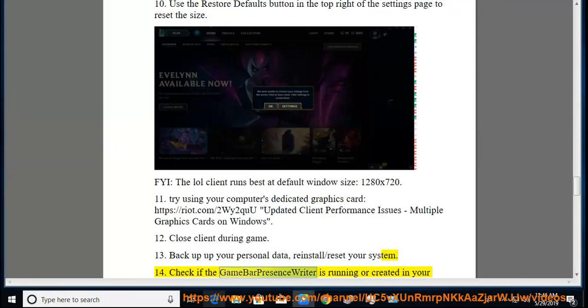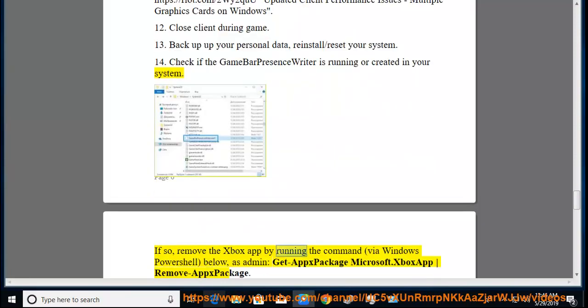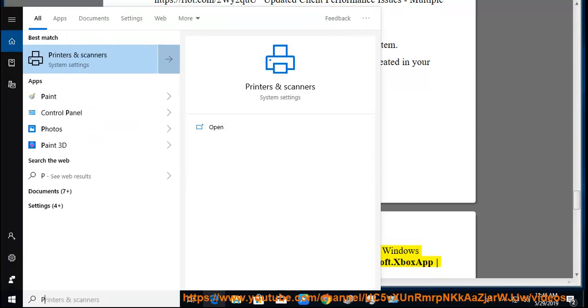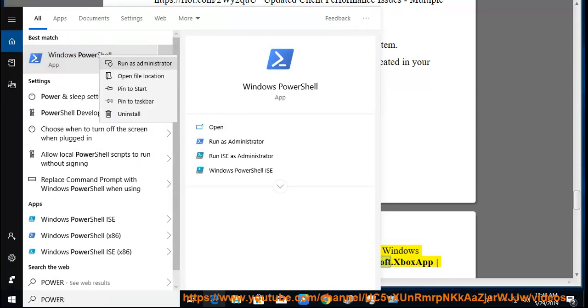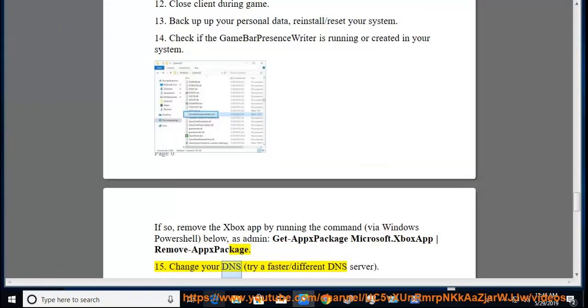Check if the game bar presence writer is running on your system. If so, remove the Xbox app by running the command via Windows PowerShell as admin: Get-AppxPackage Microsoft.XboxApp | Remove-AppxPackage. Additionally, change your DNS and try a faster or different DNS server.